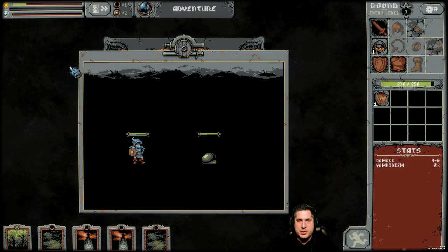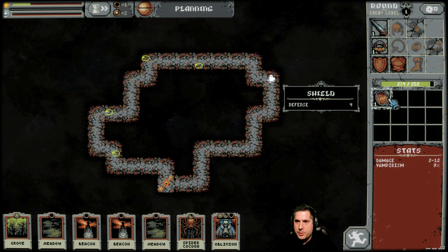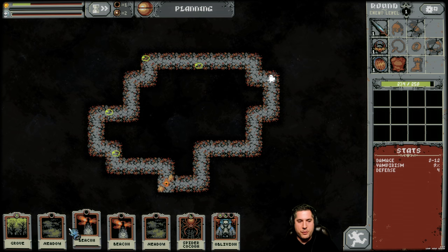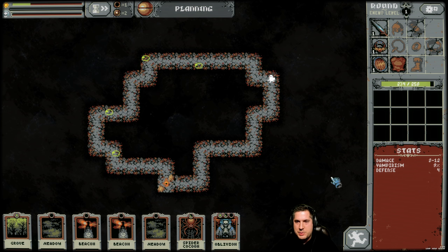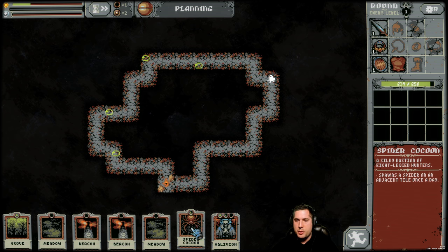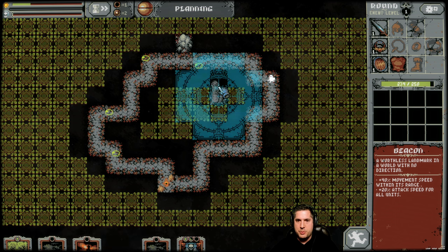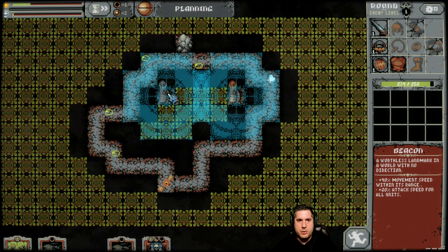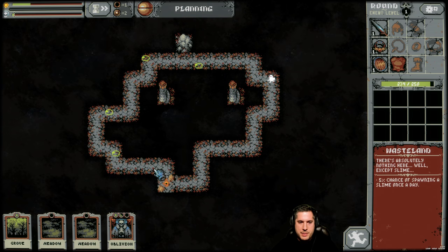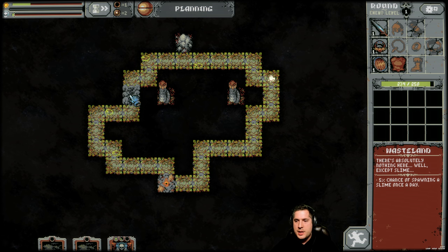Every single time a day elapses, you get some healing from meadows and different places will spawn things. We'll add our shield and our sword. Our meadow is going to heal us — two HP a day. So every meadow we have gives us two HP. Spider cocoons will spawn a spider once a day. We'll throw a beacon here — a beacon will increase movement speed. We'll put another beacon here as well to help us move nice and quickly.